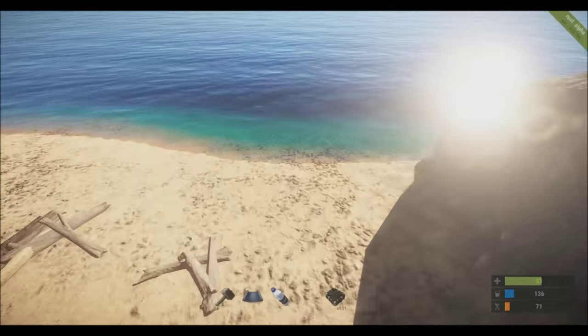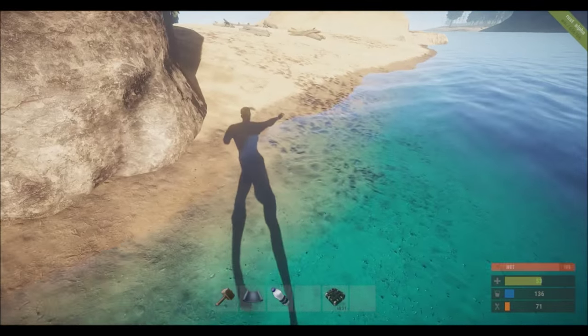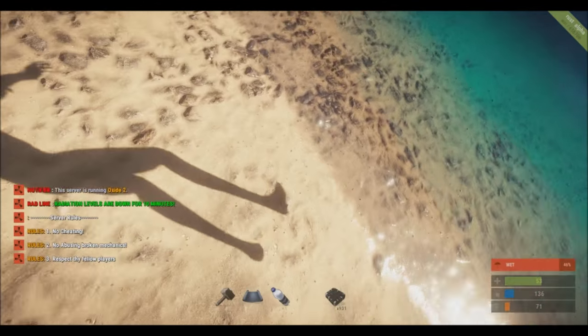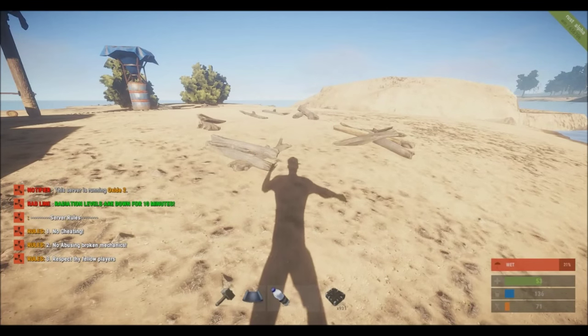They changed water so it looks more realistic — they're working on reflections and the wet beach, as you can see it's wet right there instead of dry. They're also working on wet rocks. They're also working on wood armor.